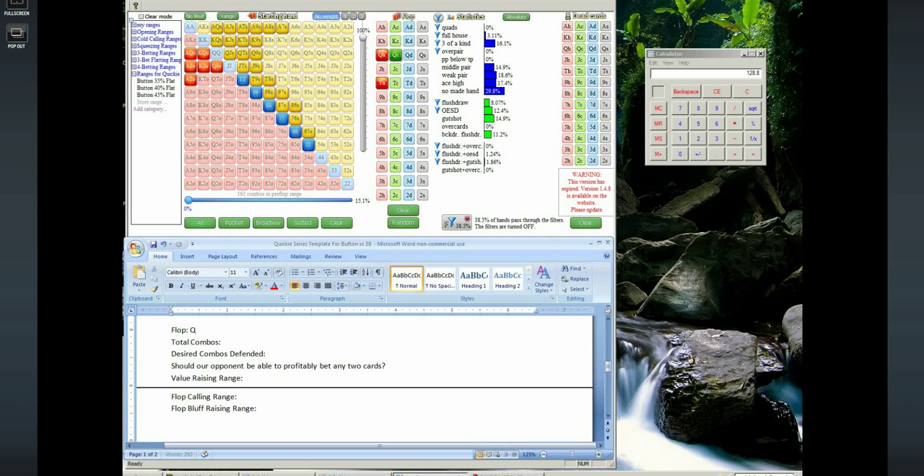Let's write that down: Queen of hearts, Queen of clubs, Ten of hearts. Total combos is going to be 161, so we have a little bit less combos than we did with some other flops, so we'll have to defend a little bit less because there are so many removal effects. Times 0.7 equals 113. Should our opponent be able to properly bet any two cards? That's a good question and I'm going to talk about that in more detail in a moment.